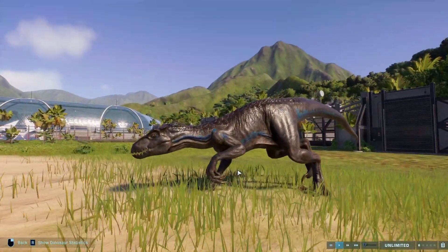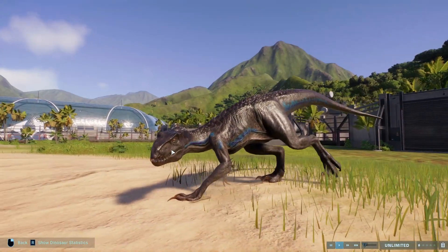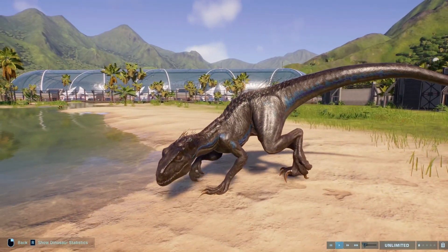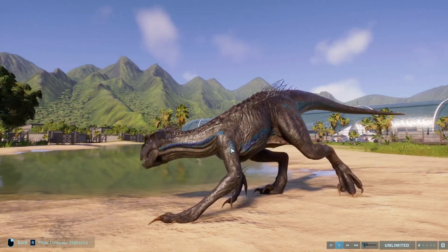For the Indoraptor we have Yukon River with Papurana. It is its base skin, but I think the blue just works really well over the kind of yellowy-orange pattern that it usually has. Indoraptor does have a couple of nice skins, but I found that this one was just the best.